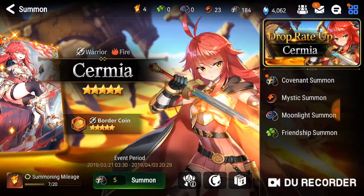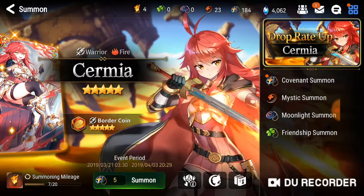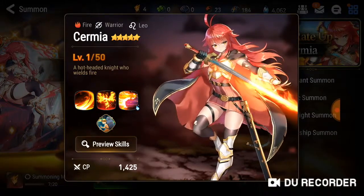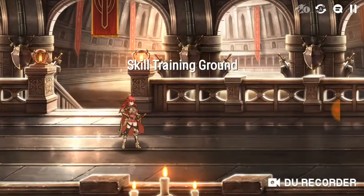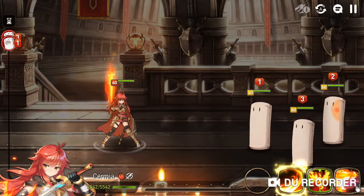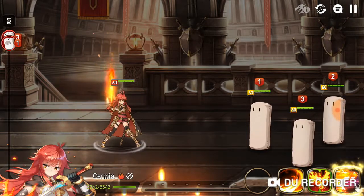There is also a special type of covenant summon where a certain character gets a higher rate on a banner. Like this one here — Camellia, she's a Warrior type and Fire type. You can view her skills here. Every character has a special animation for five-star or four-star characters.